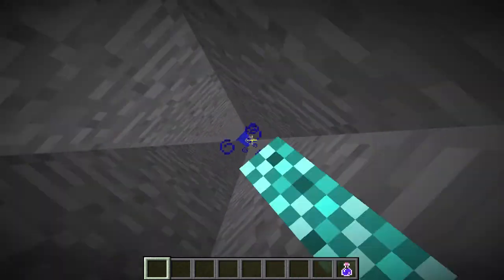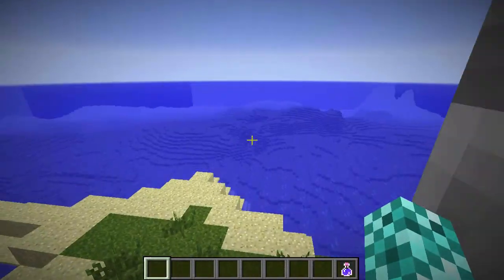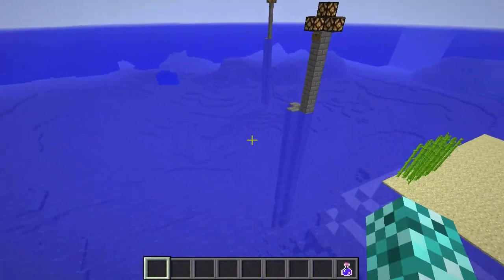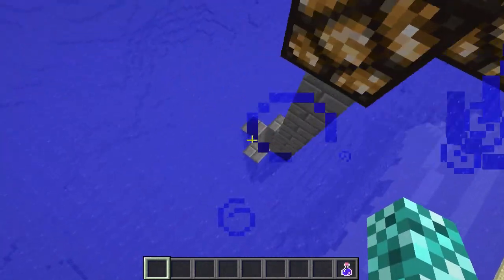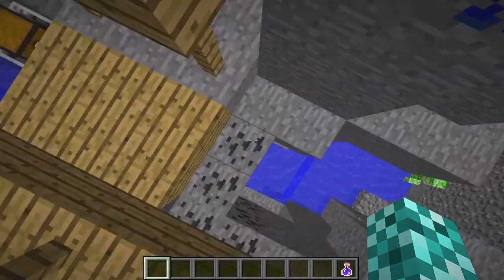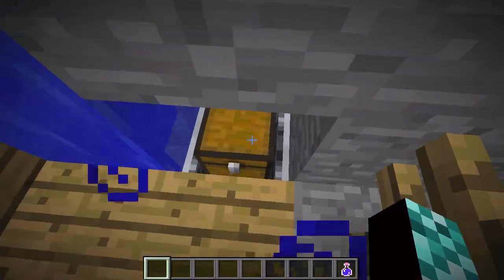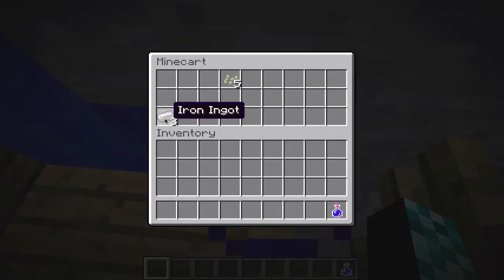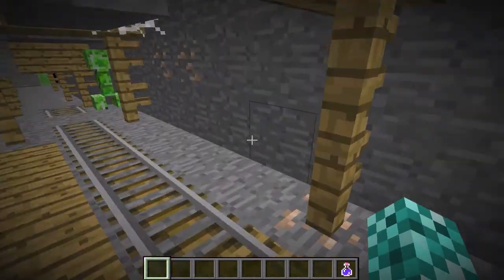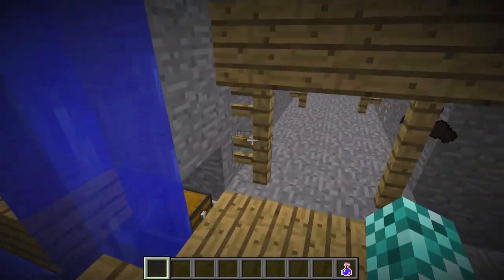I'll leave the coordinates to all these locations in the description so you can check them out for yourselves. So if we head back up and over to this location, this is the start of the mineshaft. Let me just drop down here. This is where the secret chest is. If we look inside this chest, we can see three iron ingots and five pumpkin seeds, which isn't that bad. And this is the mineshaft filled with iron and a couple of diamonds as well, which is pretty awesome.